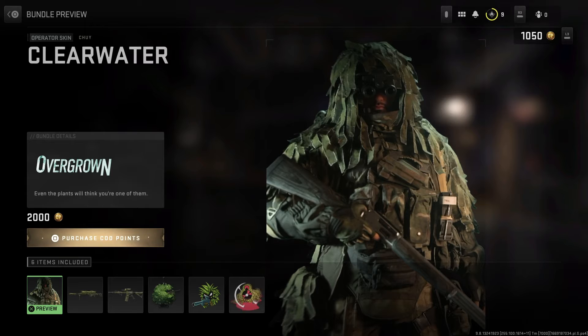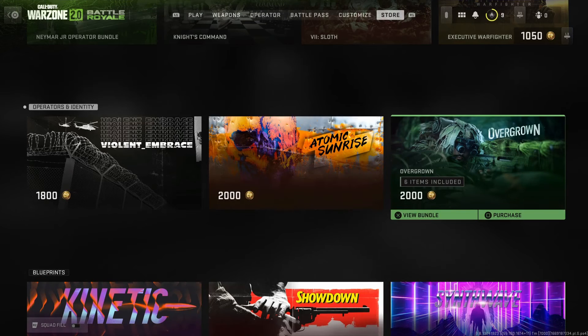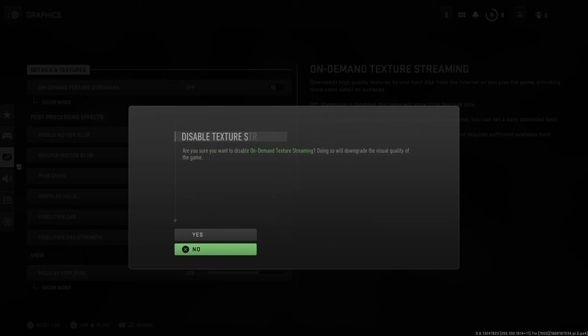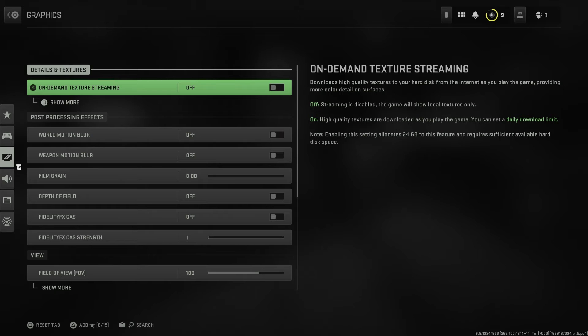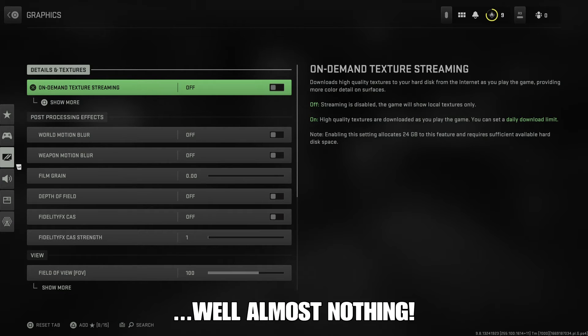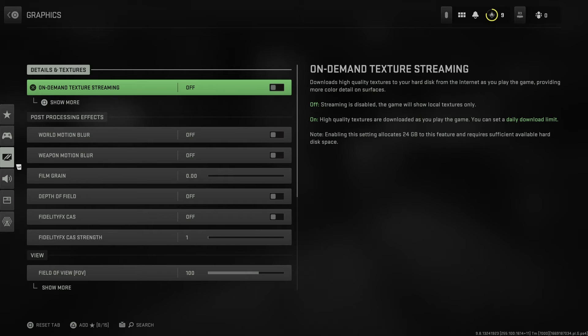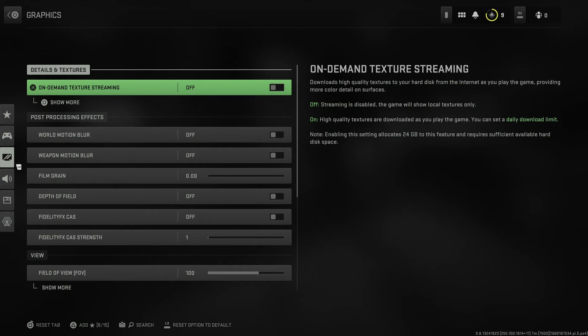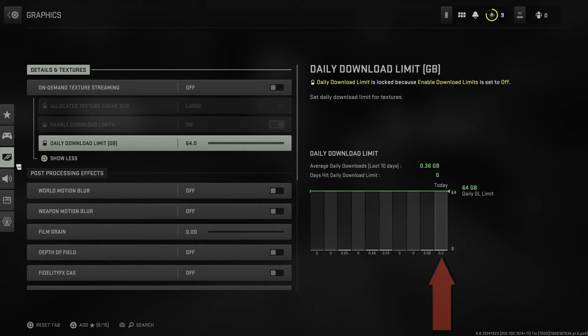So I'm recommending turning this off. Go to Settings, the cog, Graphics, hit Off, confirm, and you'll never have to worry about it again. Frankly it's doing nothing, and it doesn't affect environment textures — meaning the map — a lot of people think it does, but it does not. Let's check that data graph just for a laugh — yeah it's now at 0.3, it was 0.24 before. So looking at that operator did pull in some data, probably that canvas texture we just saw, but it should be much higher than that.